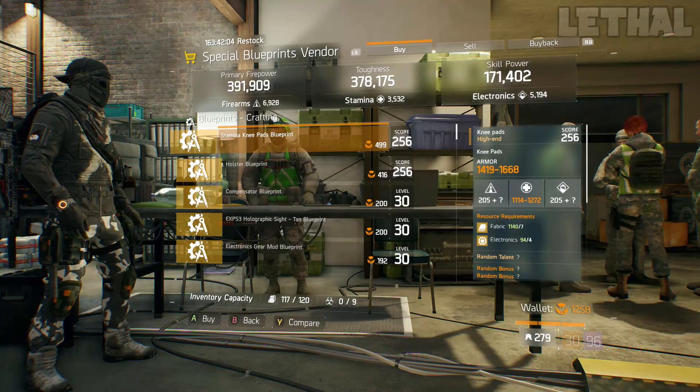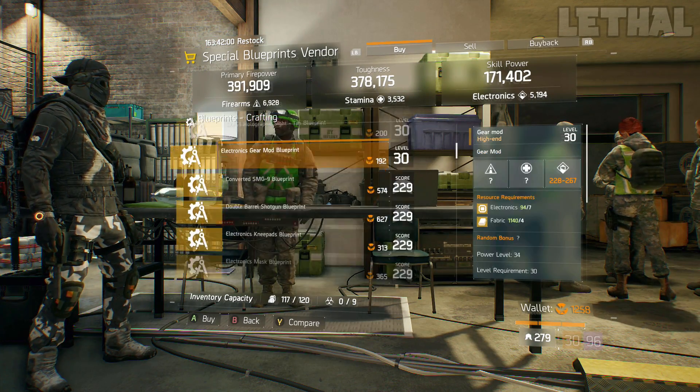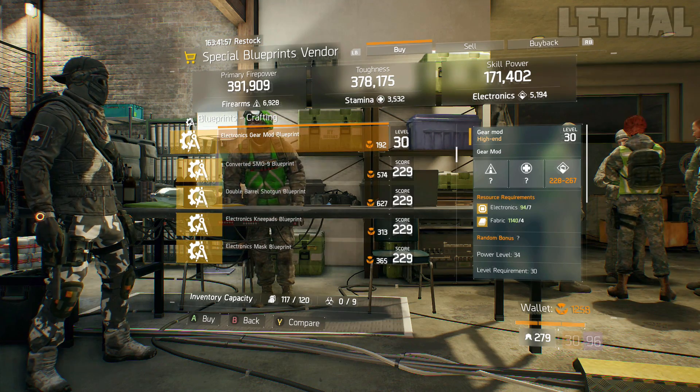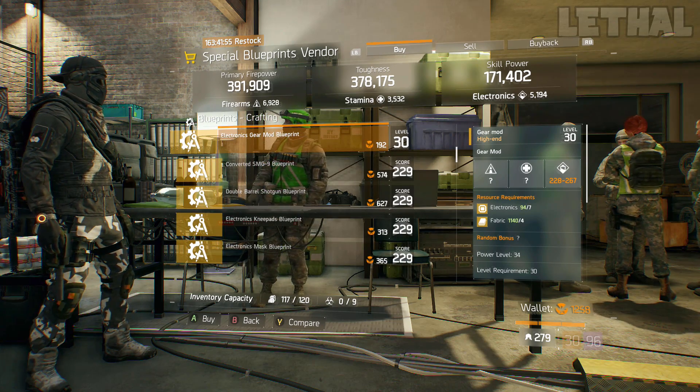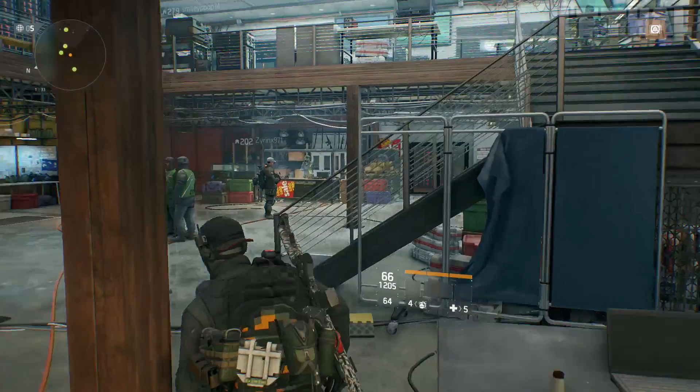Up next, you guys want to visit the Camp Clinton safe house and talk to the blueprints vendor. He's actually selling an electronics gear mod blueprint. If you don't have this in your stash already, this in my opinion is a must buy.